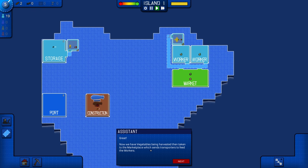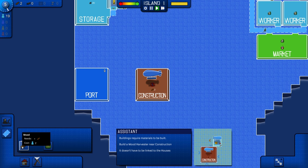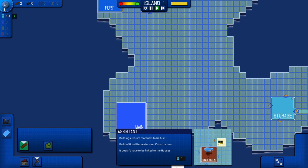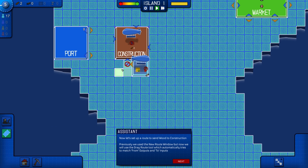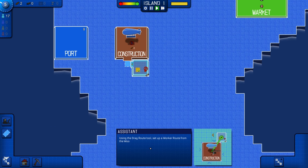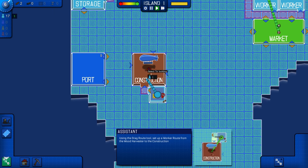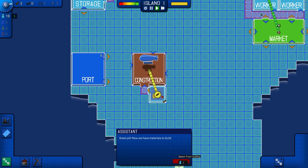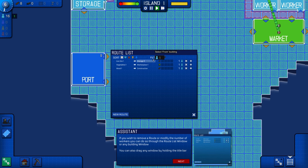Now we have vegetables being harvested and taken to the marketplace, which sends transports to feed the workers. Buildings require materials to build. Build a wood harvester near construction — it doesn't have to be linked to the houses. Okay, well that's convenient. It's all yellow, so there's no really better area for them to be. We can just build a road right here. Use the drag route tool — set up a worker route from the wood harvester to construction. If you wish to remove a route or modify the number of workers, you can do so with the route list button.